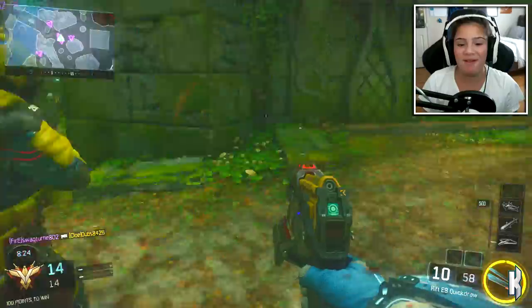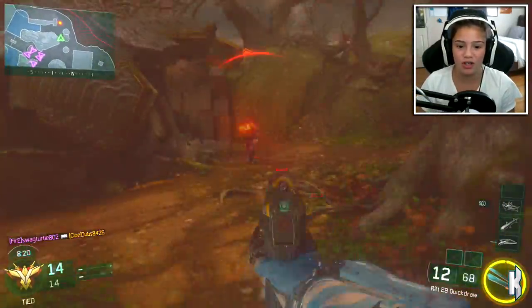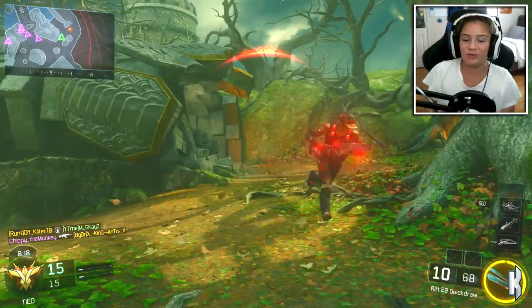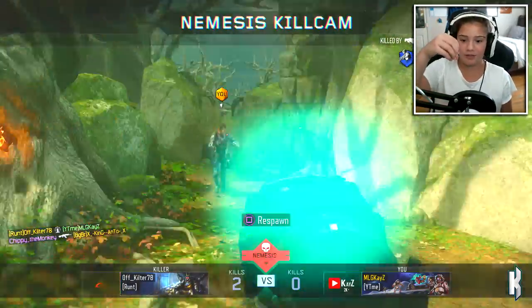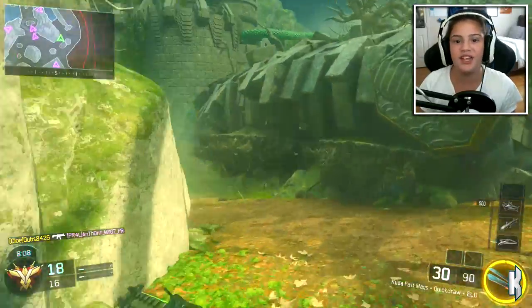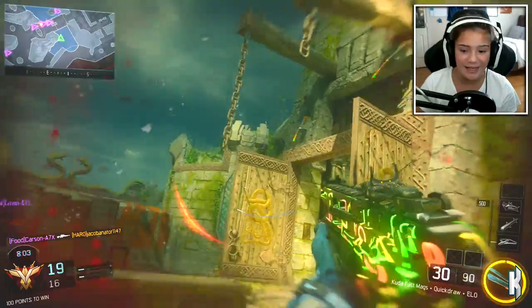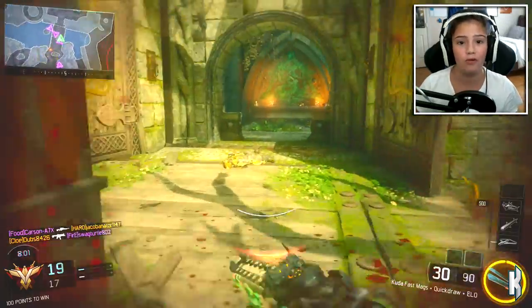Basically, the mechs are the Safeguard robots but very much enlarged. They really didn't do anything new — they just took the Safeguard and made it big and put it in the map. This map makes the lighting on the gun look insane; the Swindler camo looks so cool.